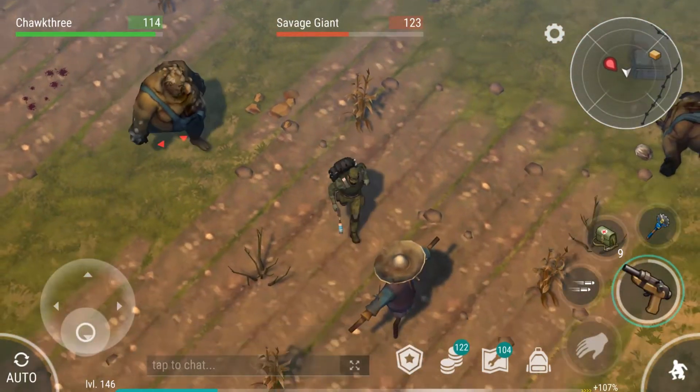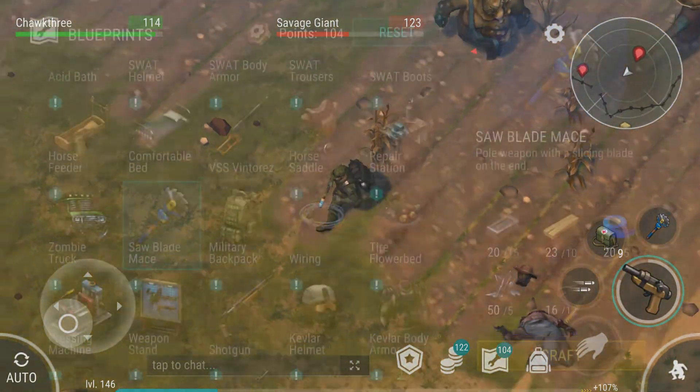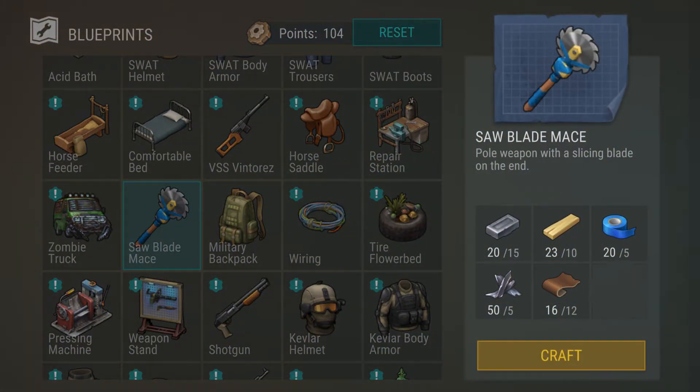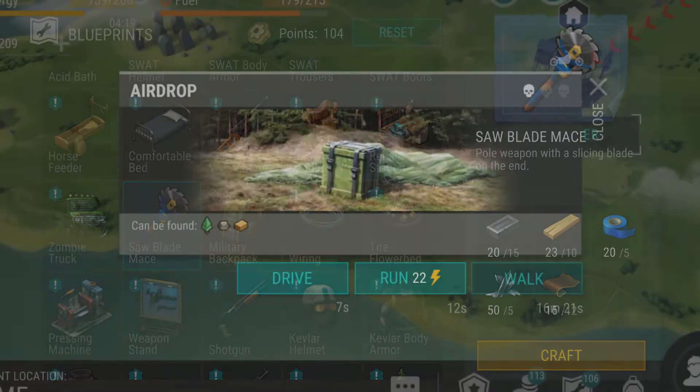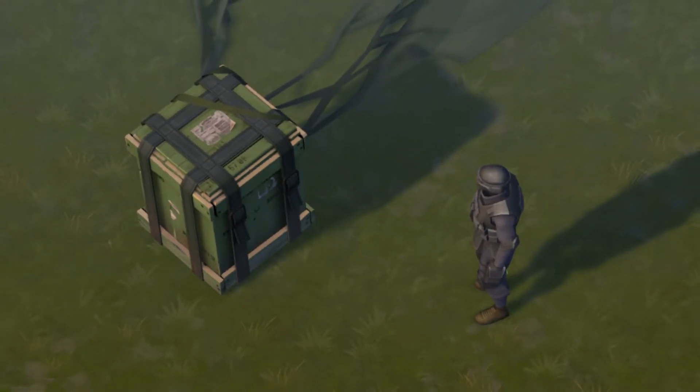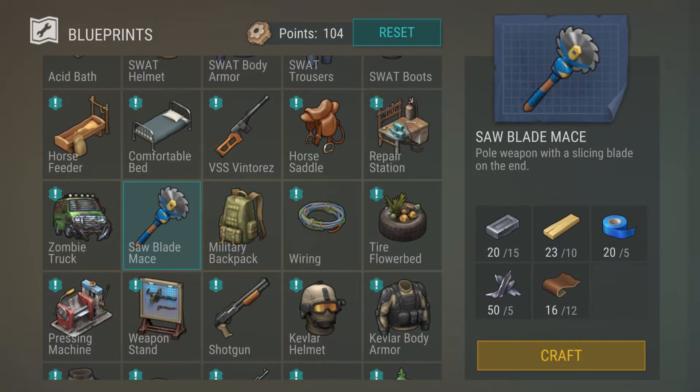The Sawblade Mace is most effective when it's used as a sneak attack only weapon. The reason for this is because its crafting requirements are actually pretty steep, coming in at 15 iron bars, 12 leather, and the like. Now you can get it in airdrops somewhat regularly, but the chances of you getting it just aren't high enough to be using this as a normal attack weapon.